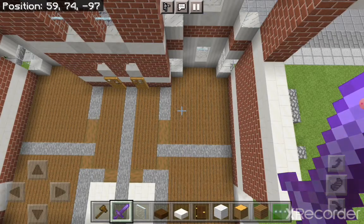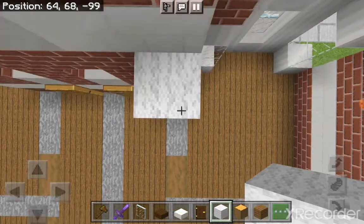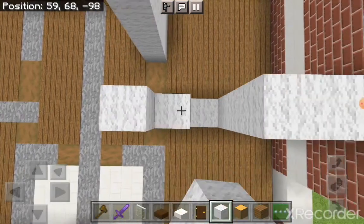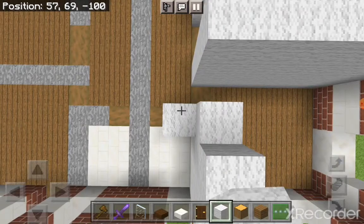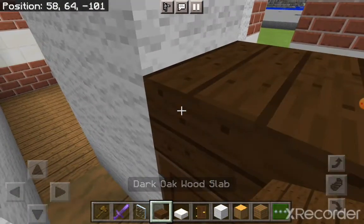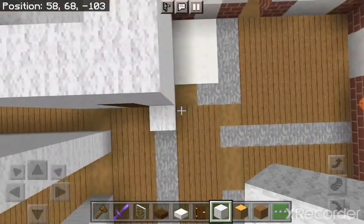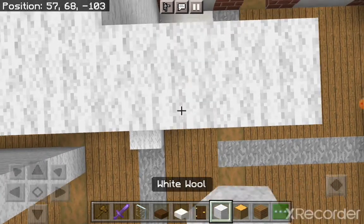Now of course you can have colored walls if you wanted, however I'm just going to stick to white wool. You want to raise each stone block up with the white wool, making sure to reach the second quartz bricks. For the bathroom I'll add a door and then add two slabs or just a block. You want to raise literally every single one of these walls up with white wool.